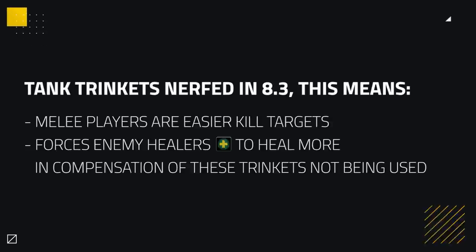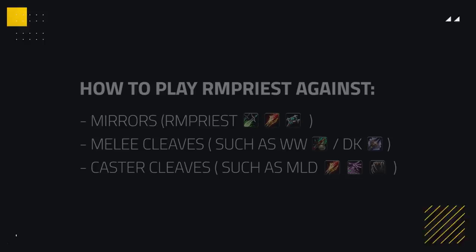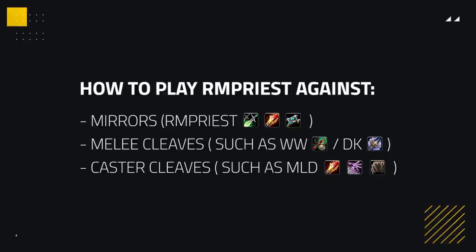The last big change was that powerful tank trinkets got nerfed, making them no longer desirable in 8.3. This is a buff to Rogue Mage Priest, as tank trinkets made it difficult to kill most melee players, making them easier kill targets now. It also means enemy healers have to heal more since melee DPS can no longer use these tank trinkets. The best versions of this composition are Acer Fire Disc or Acer Frost Disc. The Sub-Fire version can work decently too, but Acer remains too good and will most likely always be better. Holy Priest is unlikely to be better than a Disc Priest. Now we can talk about how to play Rogue Mage Priest against three different matchup types: mirror games, melee cleaves, and caster cleaves.